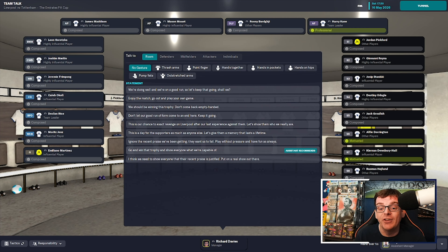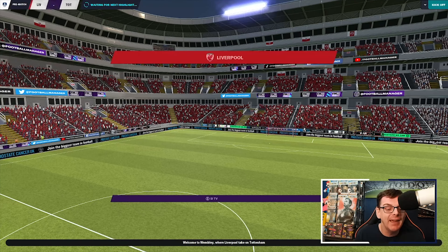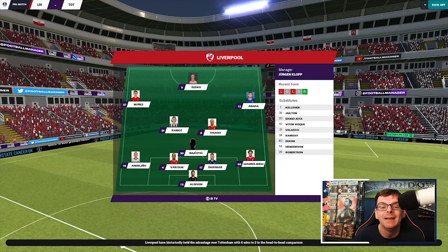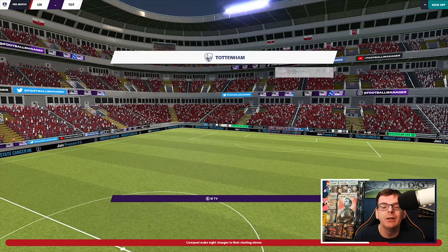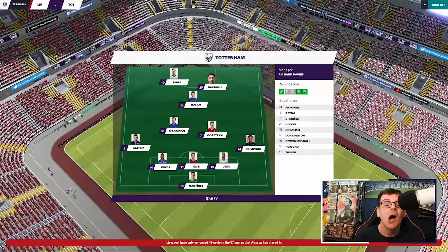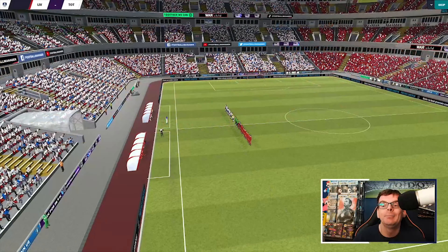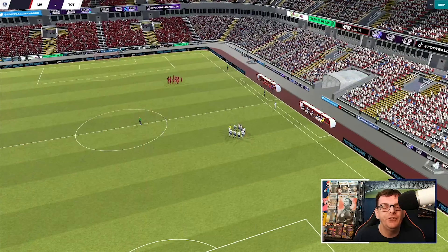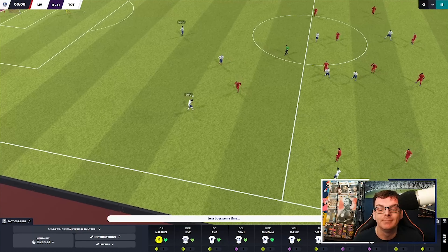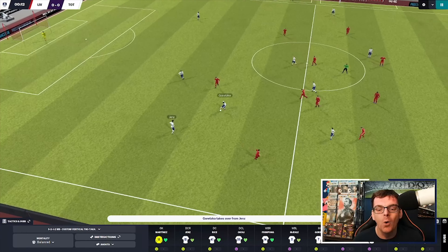This is probably the biggest threat to the quadruple so far. Can we beat Liverpool under the arch at Wembley? They have made a lot of changes from the side that played Crystal Palace in the week. We've made a few from the side that played Arsenal, including the goalkeeper. Hopefully Ronnie being up front will frighten the life out of them — he's got a lot of pace compared to Rasmus Hoyland at least. Let's see what happens at Wembley. They're all massive at this point as we look to complete all four.